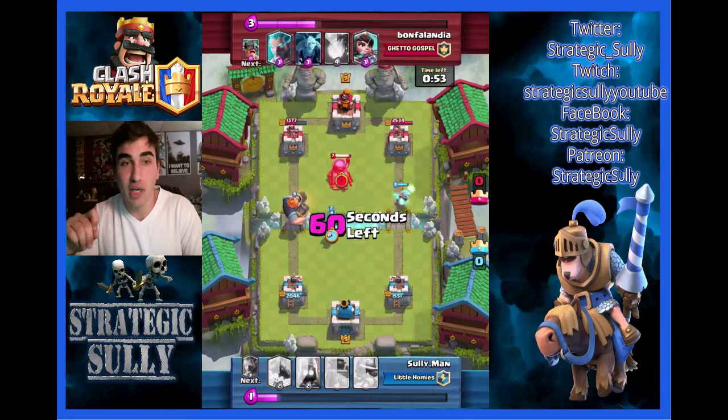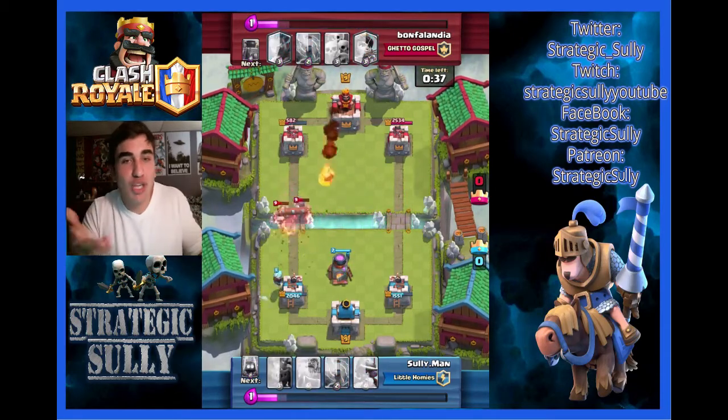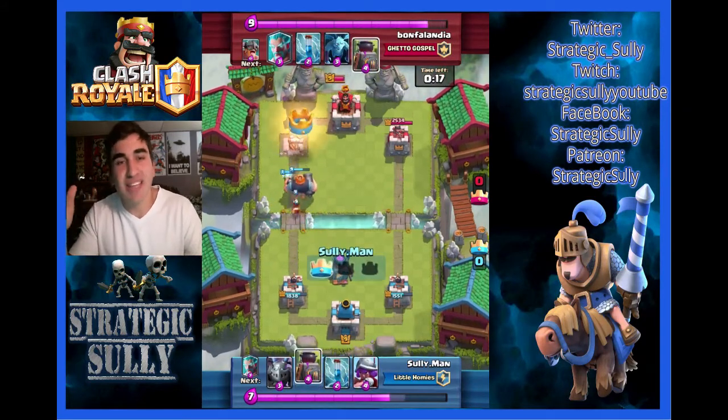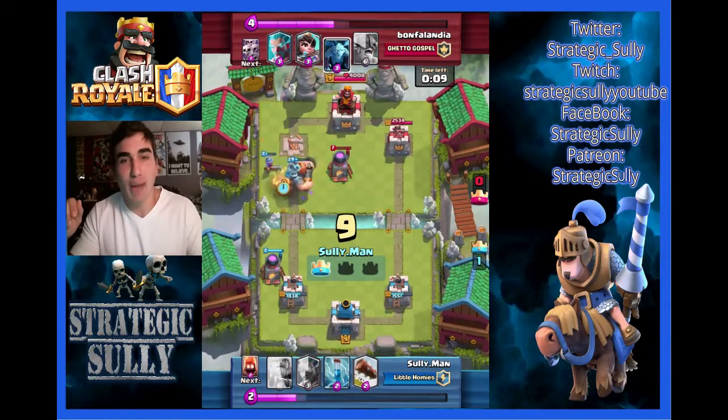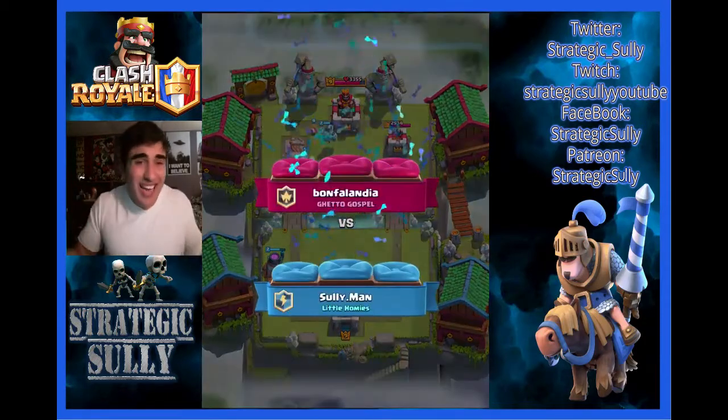Was I ready with the Log? Unfortunately I wasn't, I couldn't roll over that Skeleton Army. He's got the Princess coming in — I got Furnace to take out the Princess because of those Fire Spirits. Again, I freaking love the Furnace. He's got some minions moving and he Furnace-balls down — it's a pretty even match, I'm up by about 300. Nothing too crazy especially before Double Elixir. He had a good Elite Barbarian push to the right, but his Furnace had no chance of surviving — play your Furnace better bro. Royal Giant smacking away at that tower — I absolutely love it. Elite Barbarians couldn't handle it.